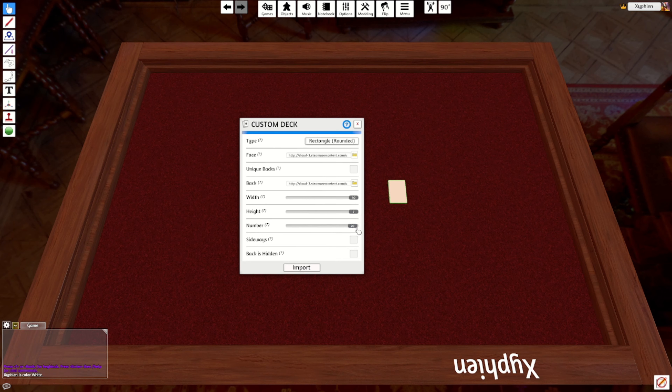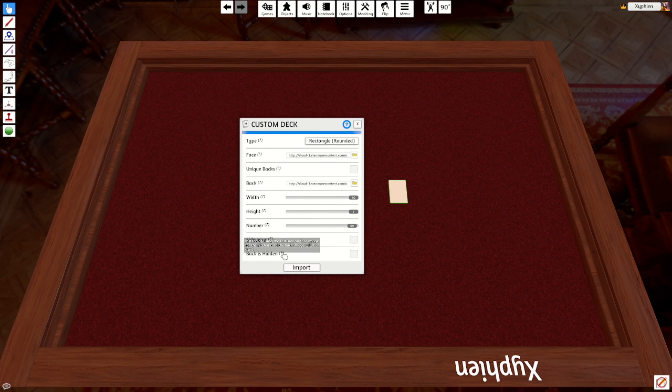Then you just click Objectives, Components, Cards, and then Custom Deck. If you do Custom Card you can only upload one, so just go ahead and click Custom Deck. Now that you're in Custom Deck, go ahead and click the folder on Face. Simply navigate to where you saved your deck editor file, click on it, click Open, and then click Cloud — do not click Local. If you do, no one else will be able to see it besides you and those that use your personal computer, so make sure to click Cloud.